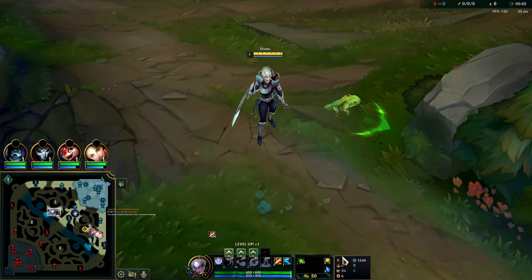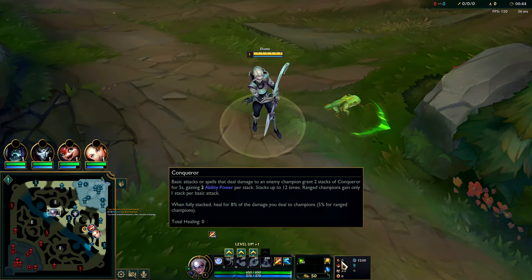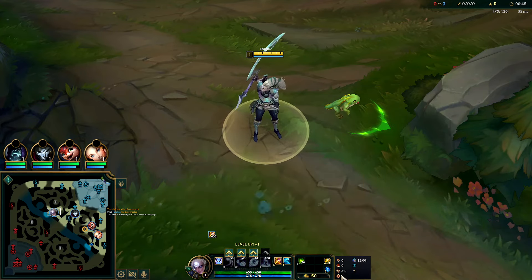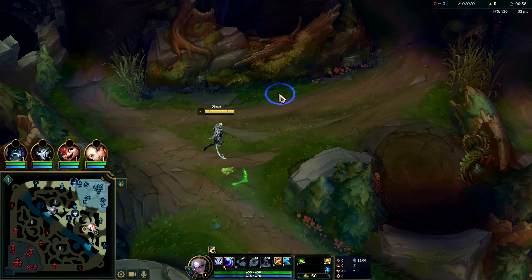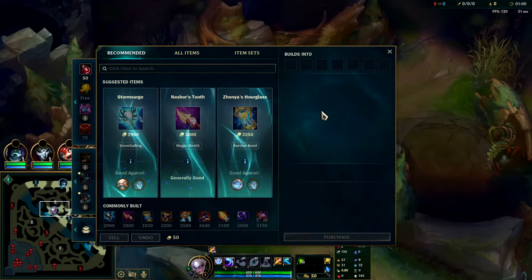What's going on guys, going to be showing you how to carry on full AP Diana in the jungle. For your best runes possible you want to go Conqueror at the moment, or you can run Electrocute. We have Conqueror, Triumph, Alacrity, Last Stand, free boots, Cosmic Insight with attack speed, AP, and scaling health. We're going to start with Cull.